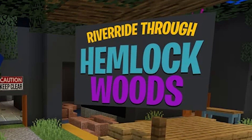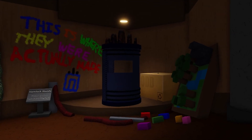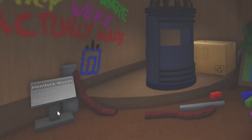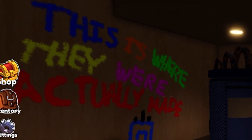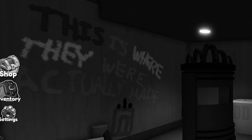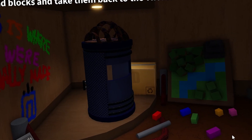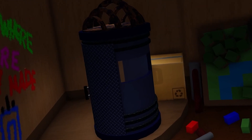Number 2: as you travel around Hemlock Woods, you will notice a very strange corner that features an old generator, a mini version of the woods, and a sign as well. The sign states that this is the home of the Rainbow Friends, but what's more interesting is what's written on the wall — this is where they were actually made. These interesting characters were apparently created through this old rusted out generator years ago.